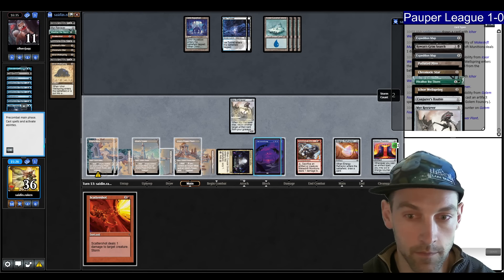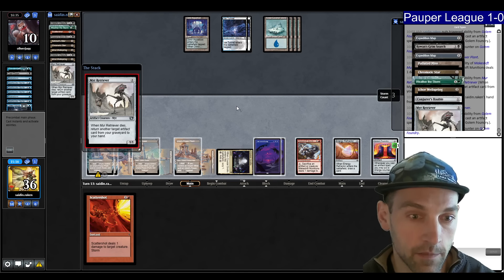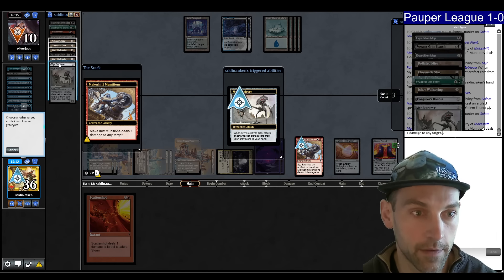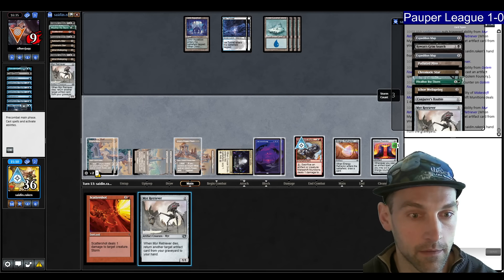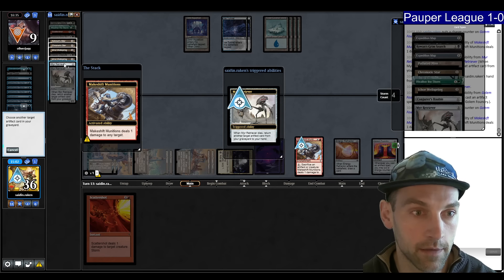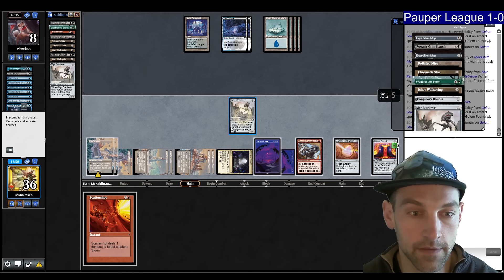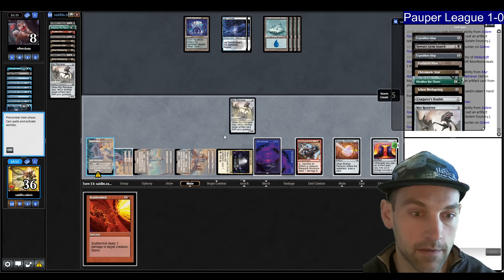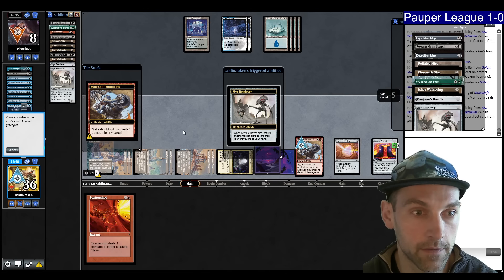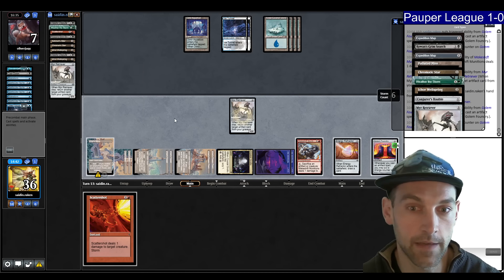Shoot them, get back the Retriever, play the Retriever — this is what I call the slow munitions loop. For three mana you shoot them for one, sacrificing Mere Retriever, getting back Mere Retriever, and playing Mere Retriever. Do it again — shoot for one, sacrifice, get back, play. Maybe worth doing one more time for the golems. Do it — shoot for one, get back Retriever, play Retriever. Now we have double Golems, so seven damage next turn.